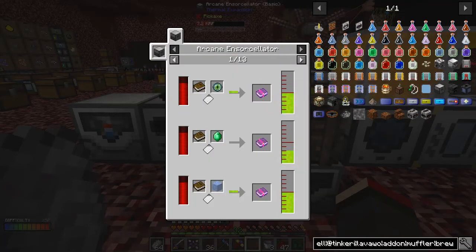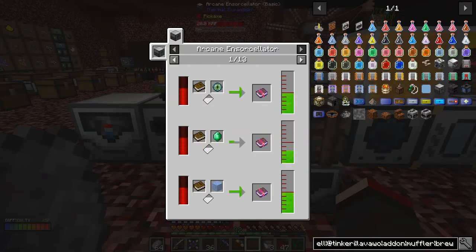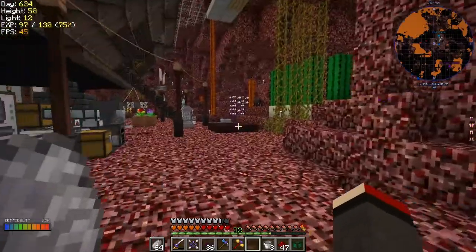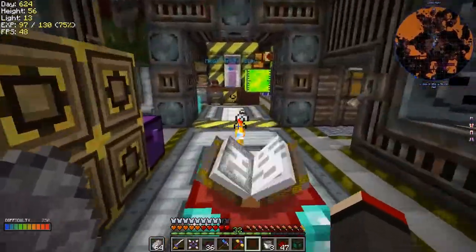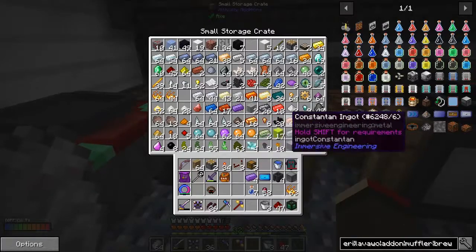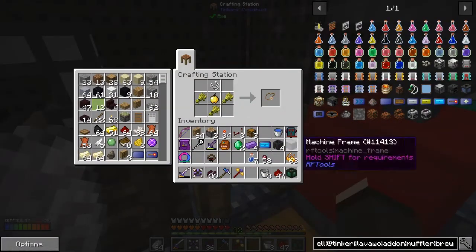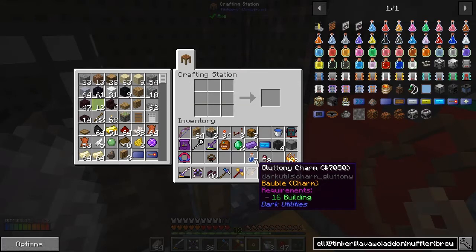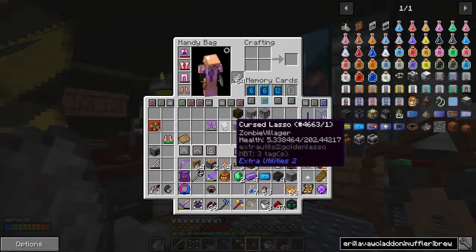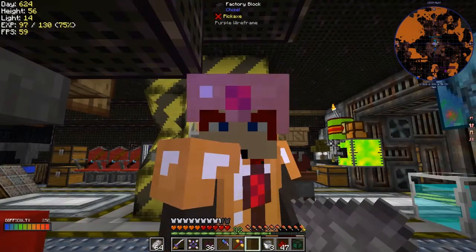We've got our recipes and I'd like to do a fortune recipe. A book and an emerald gives us fortune, so I want two books and two emeralds because I only want two fortune ones - for the ore crusher. I've got emeralds in here - I need two of those and two books. There's also a gluttony charm with a golden apple - that's from dark utilities and I think it basically means we eat less, so that's not a bad thing.